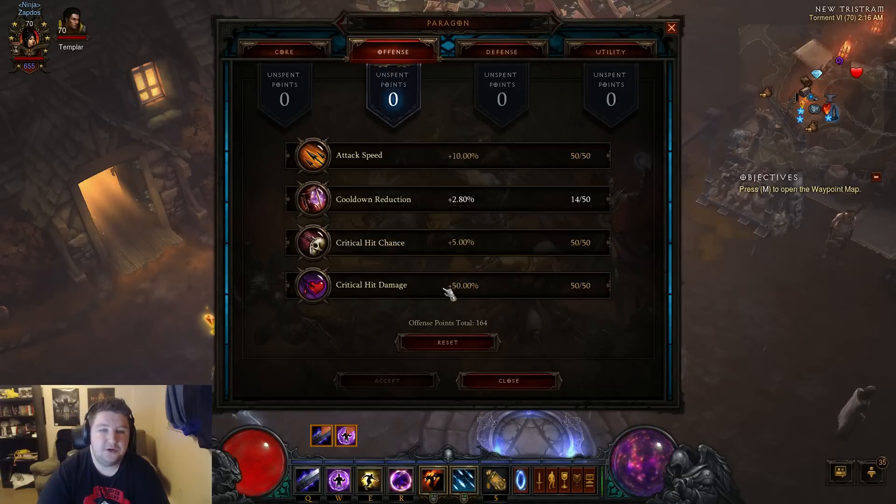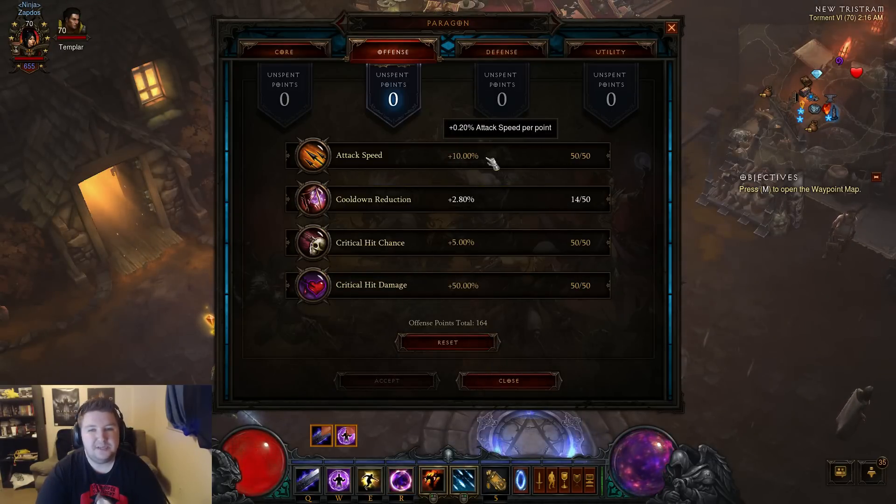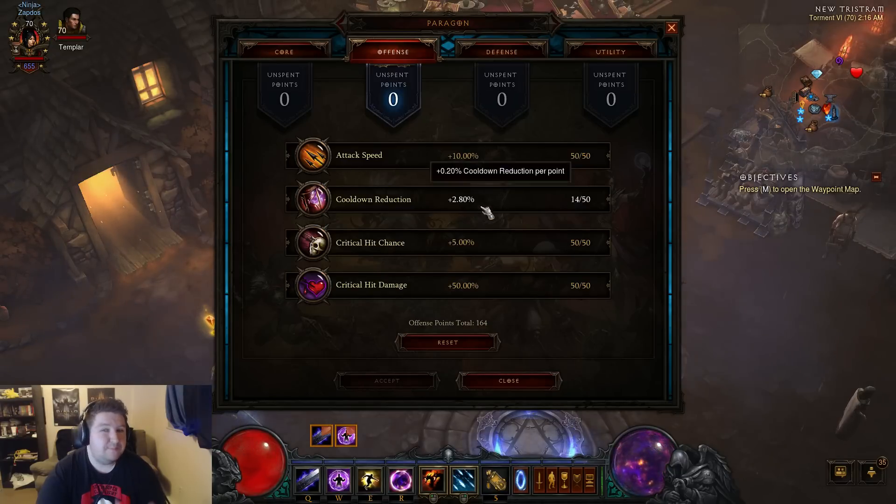Attack speed is something you can go with. Attack speed does interact with your Hydra — it doesn't really interact with anything else since your DOT is a per-second thing. The attack speed is helpful with the Hydra and you'll get more damage, which is great. Cooldown isn't really a huge deal — yes, you get to use Black Hole more often, but I feel like attack speed gives you more damage. Both are viable options. Your biggest defensive priorities are: armor first, resist all second, life percent third, and regen last.